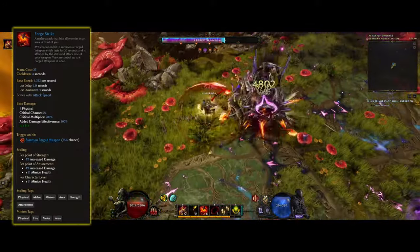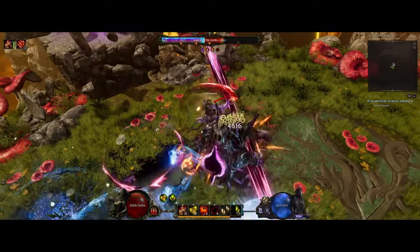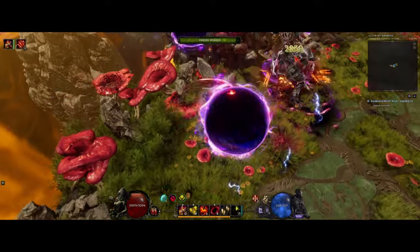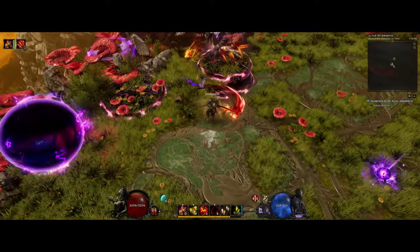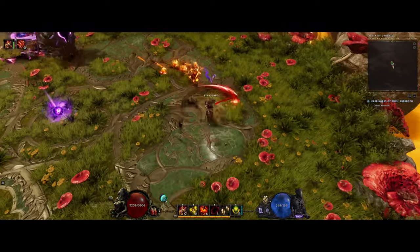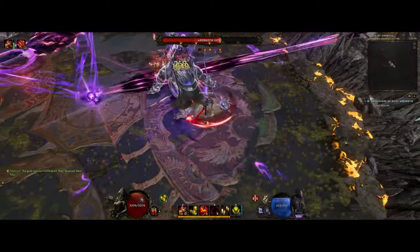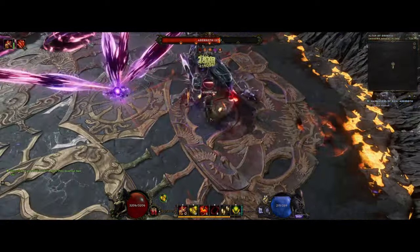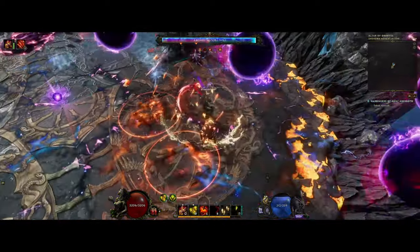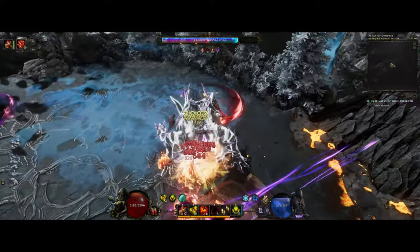Force Strike is the main skill we want, as it scales our Force Weapons. You can also use Force Strike to spawn your minions — on normal enemies it has a 40% chance to spawn, and on bosses and elites around 85%. This is nice when starting out on new monoliths: hit a pack of enemies with it to get some weapons going before using Warpath. The Force Weapons also get stats from our equipped weapons, so having a good weapon is super important. The main stat you want is base crit.